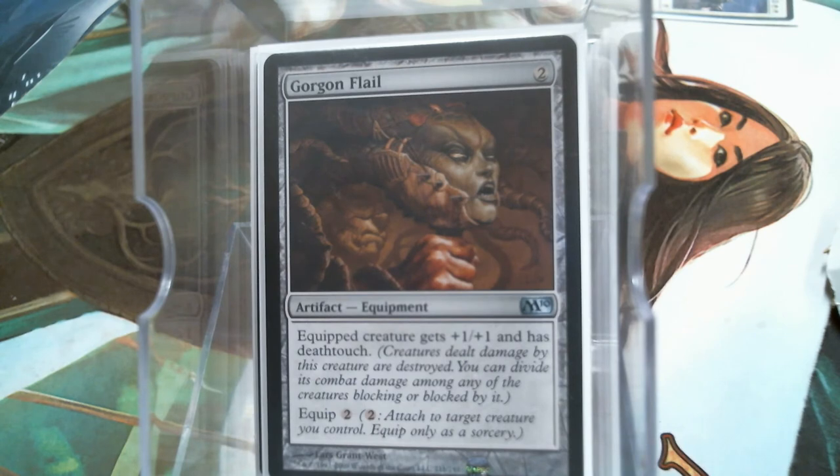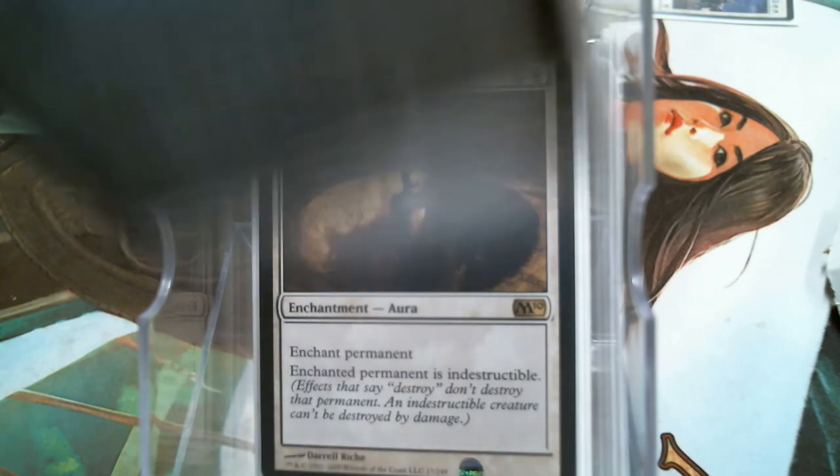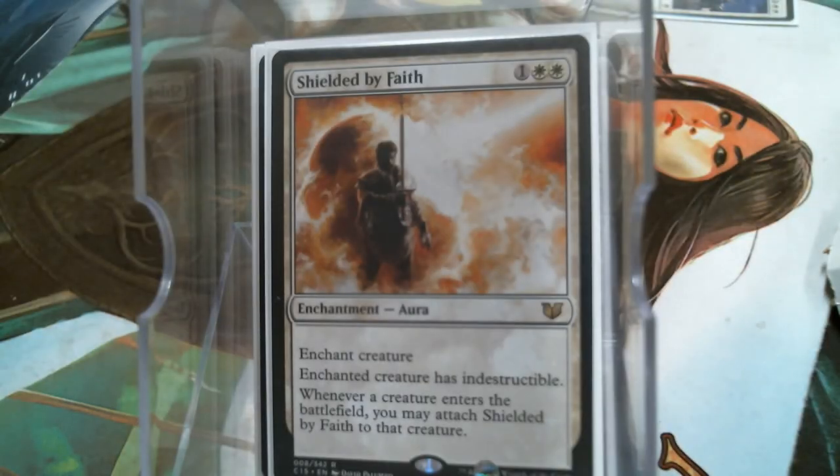Now let's talk about the Stuffy Doll thing. Stuffy Doll shares Indestructible. Just in case you don't get the Stuffy Doll, we've got Indestructibility that you obviously want to play on your general, because you want him to stay alive so that everybody can keep sharing the wealth. As a redundant copy — Shielded by Faith.